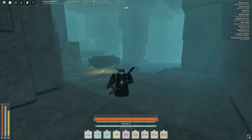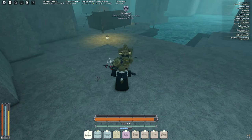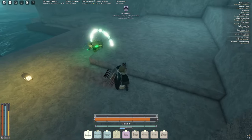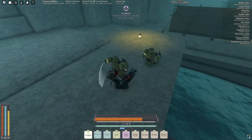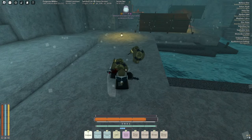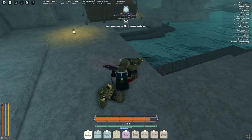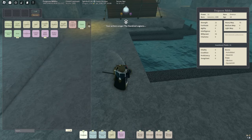Once you get down here you just want to kill these guys. They have like a 50/50 chance of dropping the gale stone, which is really really good. These guys are not too hard to kill. Sometimes they just don't drop it.